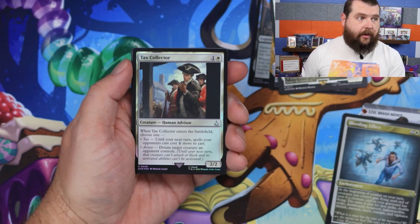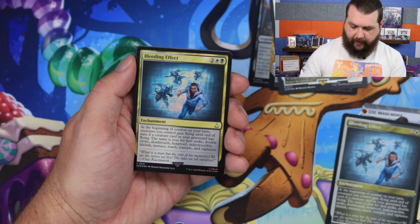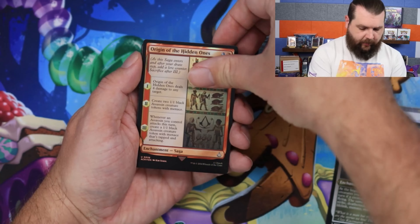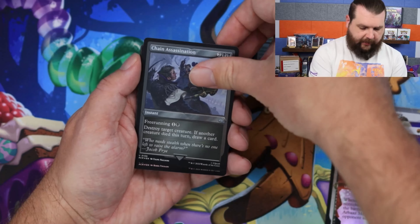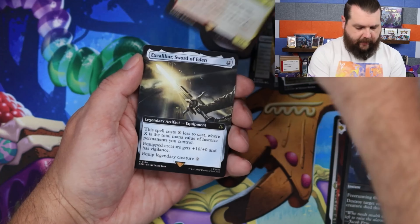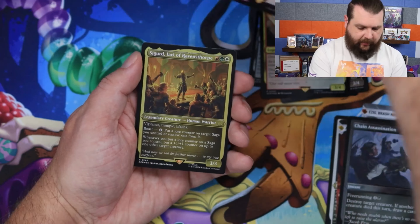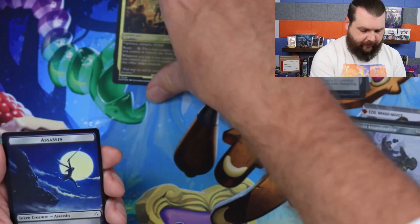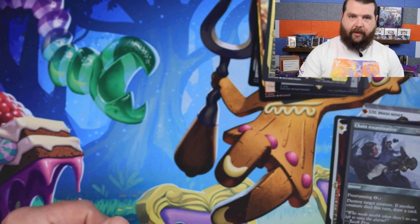We still don't have a mythic Ezio — that's what I'm looking for today. Pack two: Bleeding Effect, Hidden Ones, Arbaz, Chain Assassination, another Plains, Bayek, Excalibur Sword of Eden, a Black Market Connections in foil, and a Sigurd Jarl of Ravensthorpe. Just not a mythic — this side of the mat is reserved exclusively for mythics.